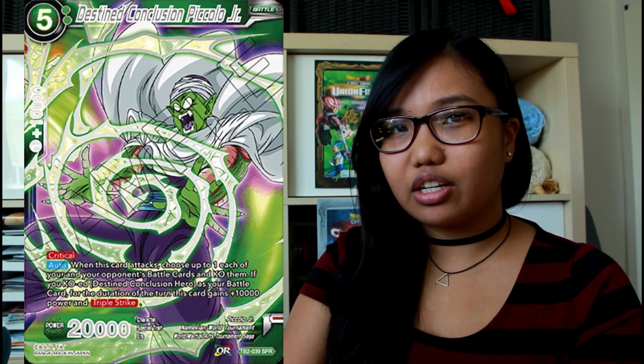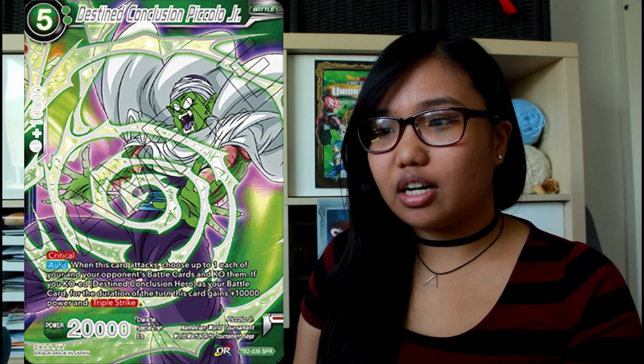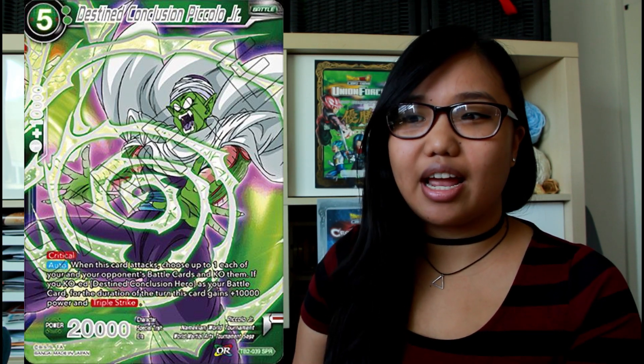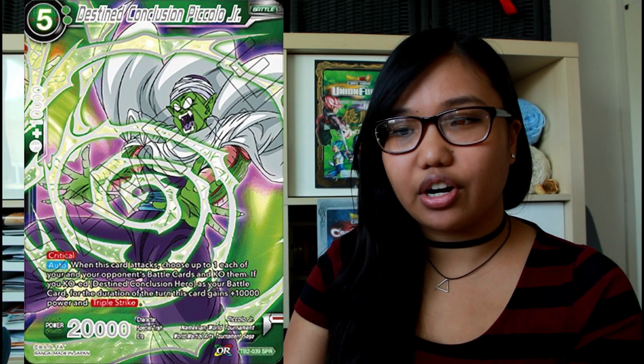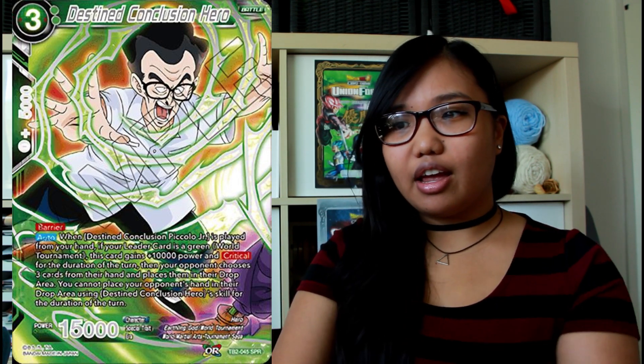Next we have the green SPRs. Here's Destined Conclusion Piccolo Jr — this card has critical, and its auto is: when this card attacks, choose up to one each of your opponent's battle cards and your own and KO them. If you KO Destined Conclusion Hero as your battle card, for the duration of the turn this card gains 10,000 power and triple strike — so triple strike and critical, with a base power of 20,000 going up to 30,000. That can really hurt. Now let's see what the other card does. Destined Conclusion Hero has barrier. When Destined Conclusion Piccolo Jr is played from your hand, if your leader card is Green World Tournament, this card gains 10,000 power and critical for the duration of the turn.